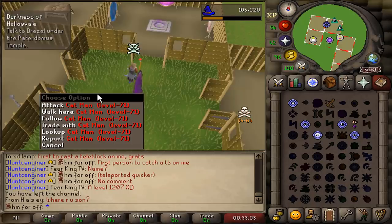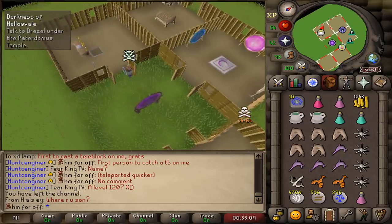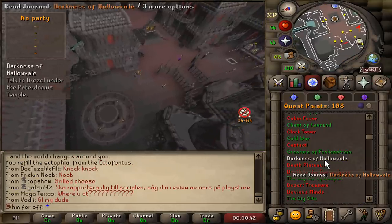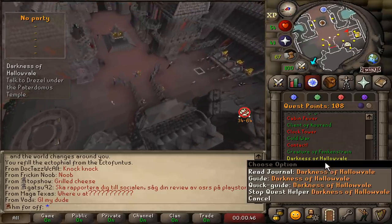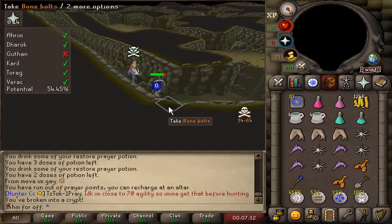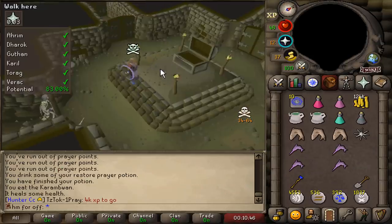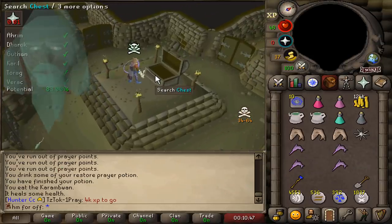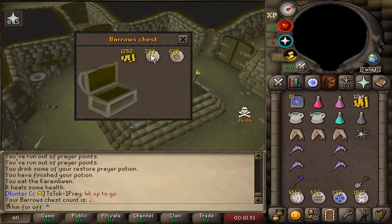Someone found out I've unlocked the Frankenstein teleport — yikes. I've decided to complete the quest Darkness of Hallowvale another day. We started off with a Barrows run and we're going to end with a Barrows run. I still have a bit of faith that this will be the lucky account. Please Jagex, this is the one — give us an item.